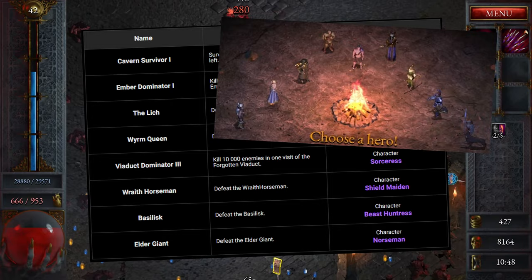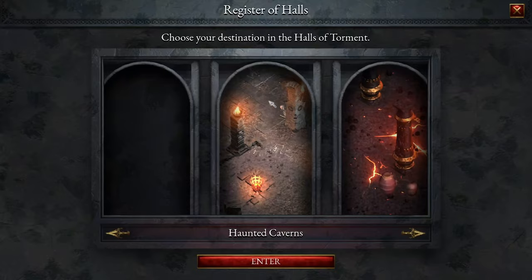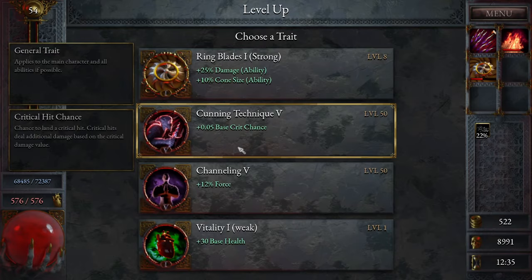Getting into the action is simple. You choose your hero, walk through a rather imposing doorway, and choose your destination. Before you know it, the pleasure receptors in your brain are firing off like crazy as you mow down enemies, level up time and time again, unlock new skills, and find new equipment to better enhance your killing and survival potential.